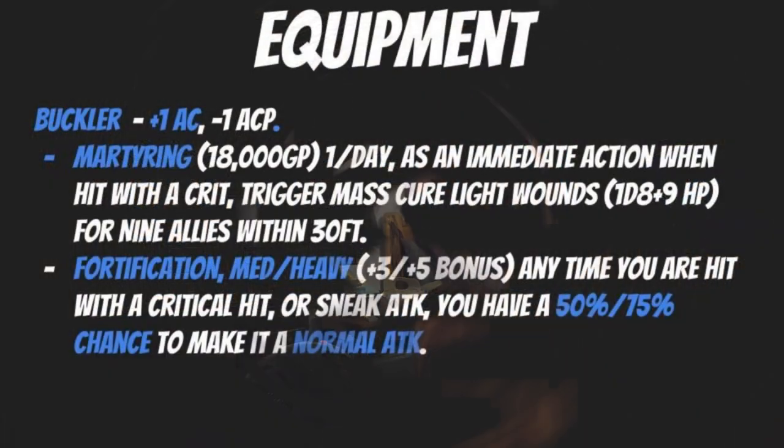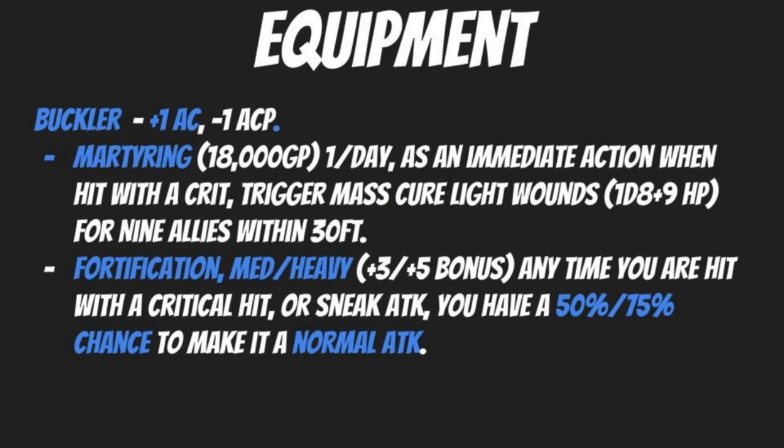The buckler gives a plus one armor class bonus with a minus one armor check penalty, and importantly you can use it in your off-hand while still wielding a two-handed weapon. Some DMs impose harsher penalties for this, but it's probably worth it. The buckler can be enchanted and made from special materials. The Martyring enhancement costs 18,000 gold pieces and once a day as an immediate action when hit with a crit, it triggers Mass Cure Light Wounds — healing 1d8 plus 9 hit points for up to nine allies within 30 feet.